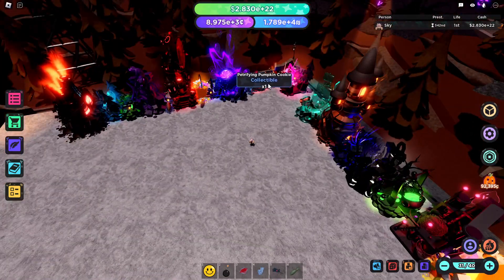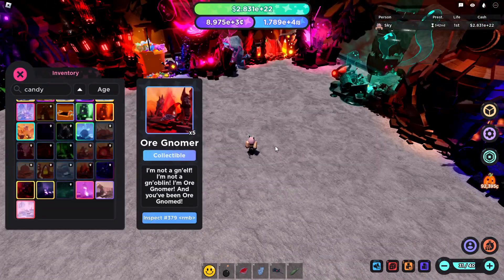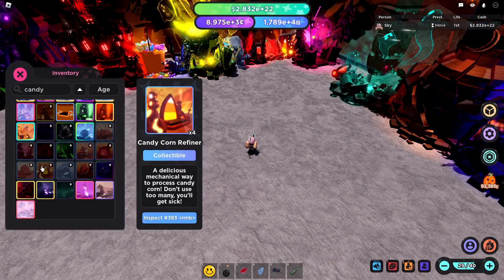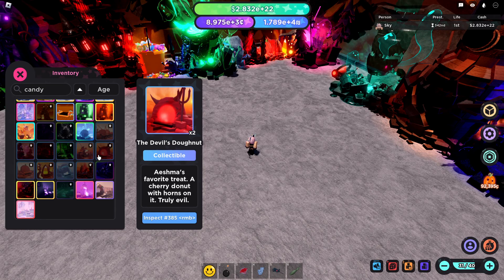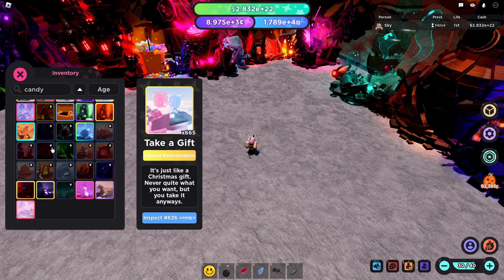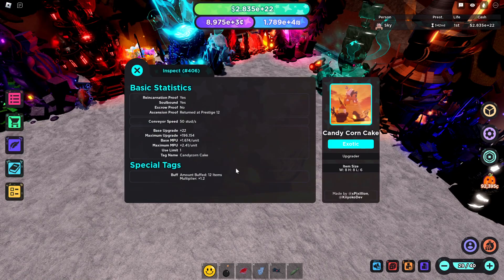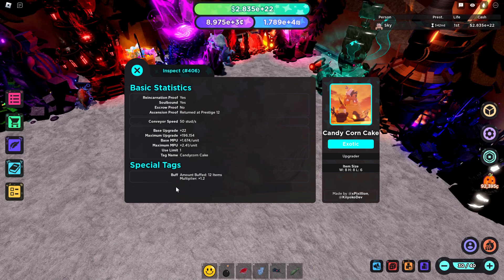This might seem like a lot to remember, but there is a very easy way to find all of the candy items. If you go into your inventory and type in 'candy', it'll come back with every item that has a candy value add. You can also right-click on your items and inspect them — if it has a candy upgrade, it'll say 'candy upgrade' in the tags and specifically say 'candy corn'. If an item doesn't have that upgrade, it won't have the tag, meaning it won't do anything in your candy setup.